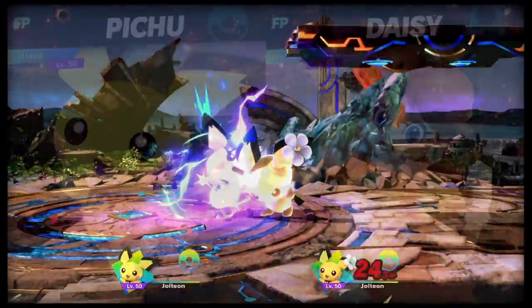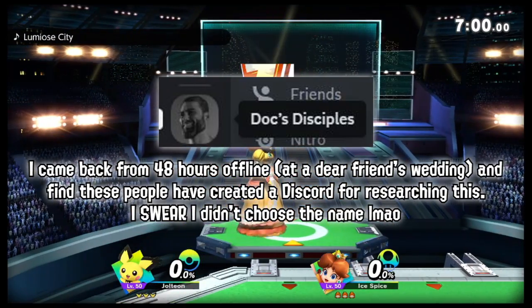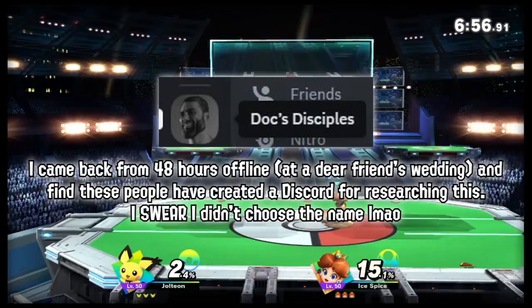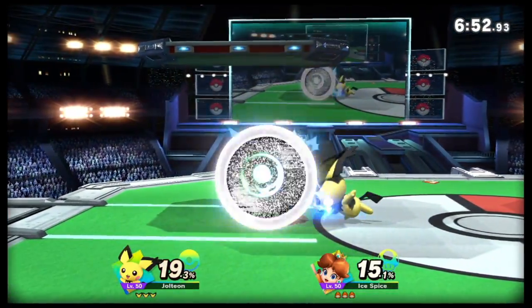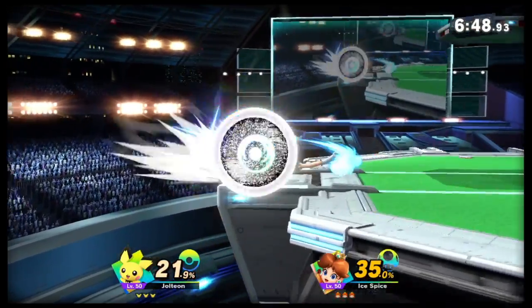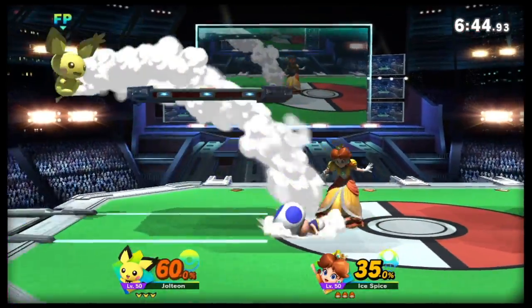So somehow having a Pichu that could use thunder after using a glitchy experimental method was kind of nuts, and a lot of people got interested into this — they started researching, we're talking a couple dozen trainers. This was unique not because Pichu could use thunder; there were a few Pichus that could technically input down B, but it was never helpful or useful for them. This was different because this Pichu actually used thunder smartly and frequently.